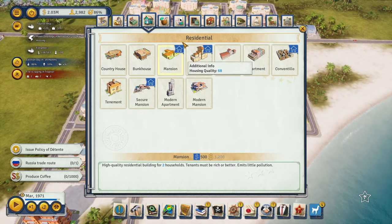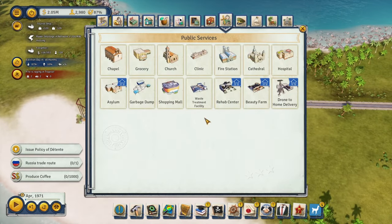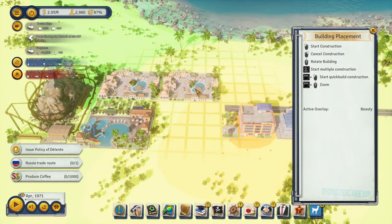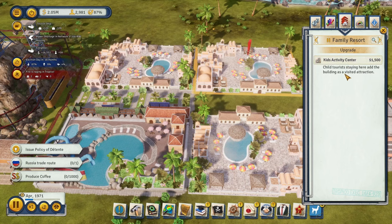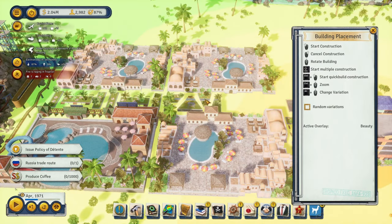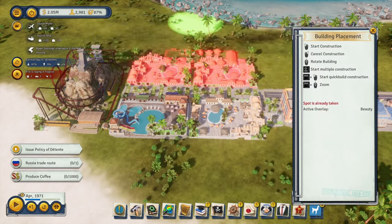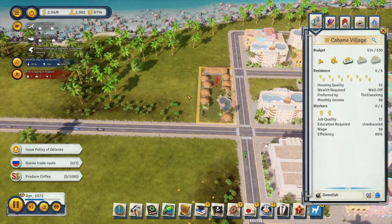Max out budget on all the wind turbines and set them to 64 PM. Back to this area — I want to continue doing more apartments but the religious faction really hates that, so let's calm down on it for a bit. Maybe we can start focusing on building more resort buildings out here. Let's do some family resorts — the three funny-looking buildings in front are where you enter. Max out budget, kids activity center — let's do that to all of them. Let's put parks down all the way in between.